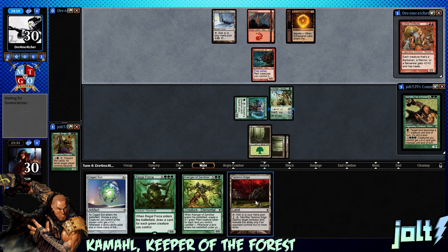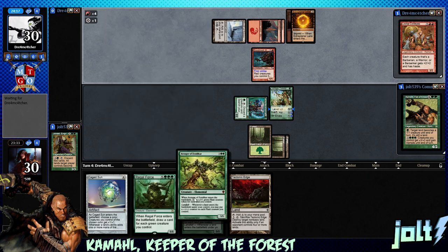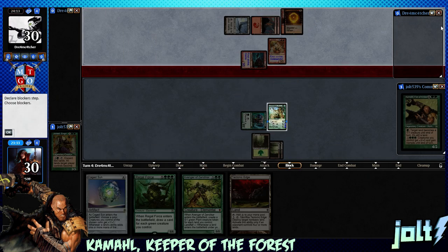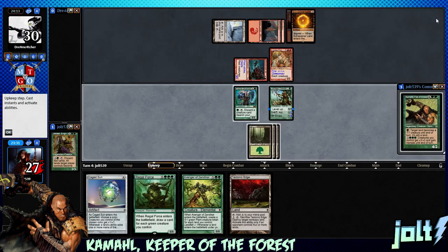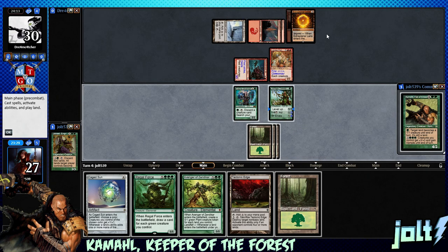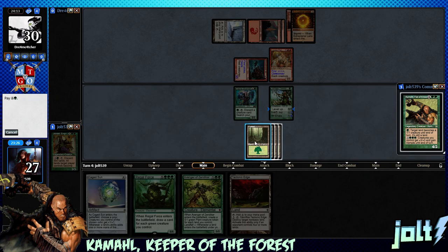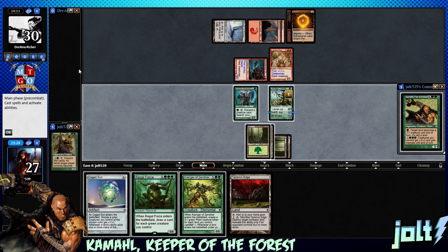Next turn we can level up for two green mana, add to our mana pool, get down the Tectonic Edge, and then get into spots where we finally get down Cage Sun, Regal Force, Avenger of Zendikar. We've got the Lovisa Coldeyes stare coming in hot. Draw another Forest - get that down, level up the Tree Speaker, put it at four mana.